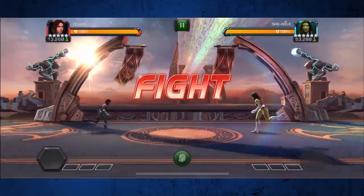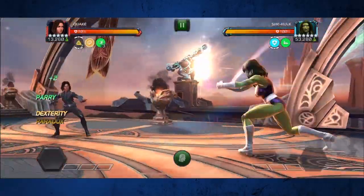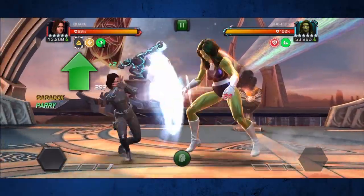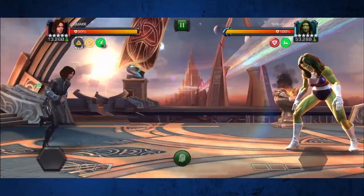The basic idea here is that on this lane you want to build yourself up to at least three paradox charges by parrying. This is going to remove the debuff immunity that the defender is going to start out with.